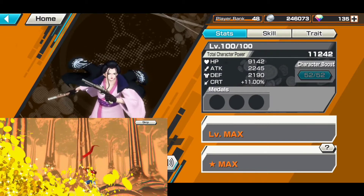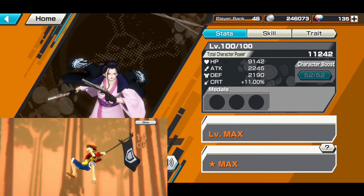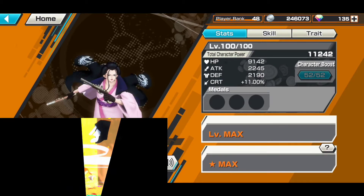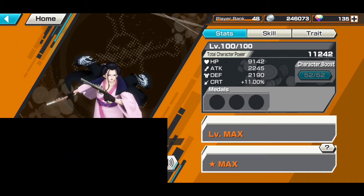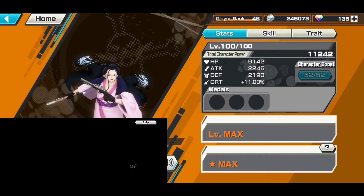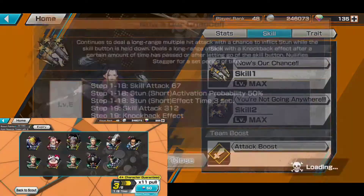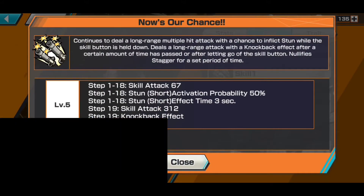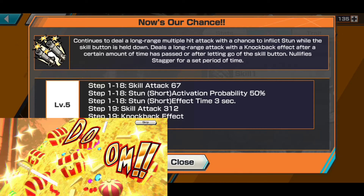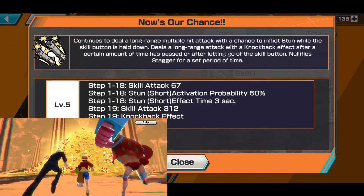The video is going to be formatted differently than usual, but his stats are 9142 HP, 2020 — well, 2245 attack, 2190 defense. His skills are really good. Skill one: you long press that button to fire a buttload of bullets at your opponent with a chance to stun.